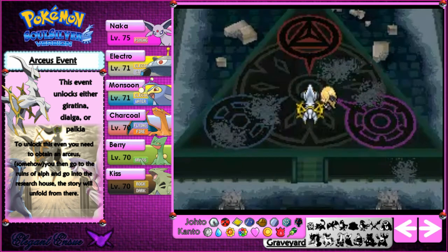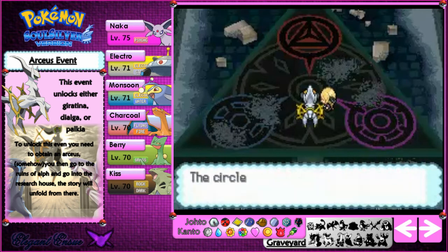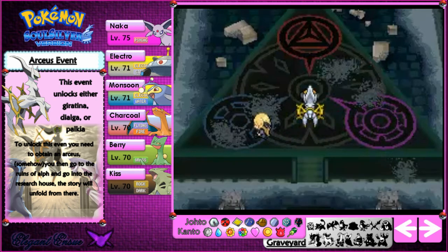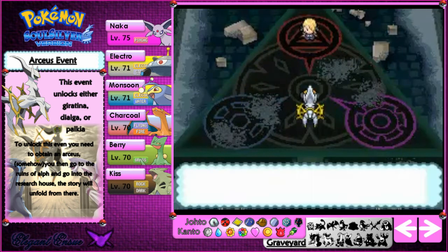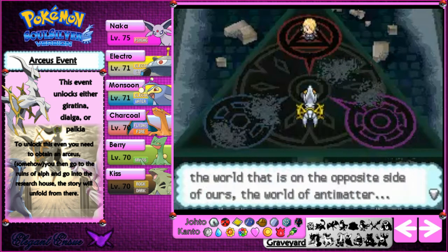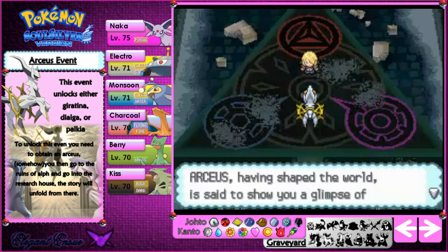Now I only have Arceus with me. We can walk up onto the stage. Cynthia describes the patterns: 'The circle in the middle is Arceus, the origin of it all — the god of all Pokemon. This pattern represents Palkia, the master of space and dimensions. This pattern represents Dialga, the guardian of time. And this final pattern represents Giratina, the ruler of the world on the opposite side of ours — the world of antimatter.' There's real life physics terms here, but it's Pokemon so let's just accept it.